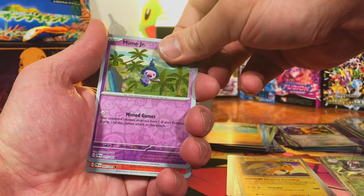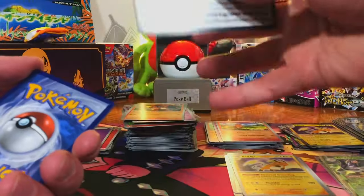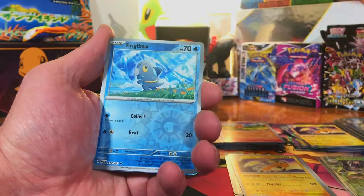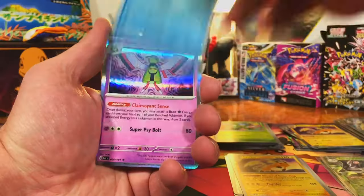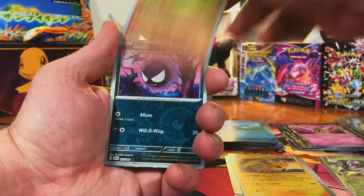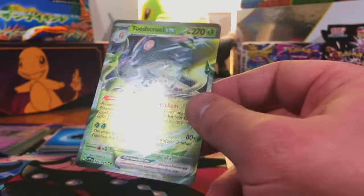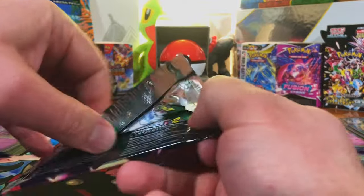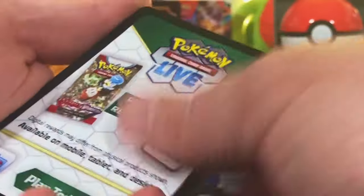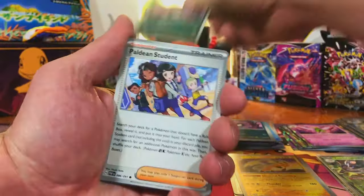We got Mime Jr., Charmander, and Raichu again. We got a Maractus, Frigibax, and Extadu Hollow. Got Charmander, Ghastly — our first double up, and it had to be an EX: Toedscruel. At least it's not like Shiny Treasures EX where there was a minimum guarantee of an EX card in every pack — that was just awful. Got so tired of EX cards after opening that set.